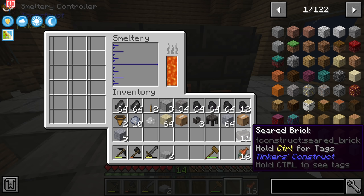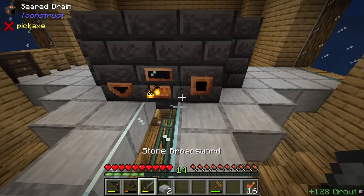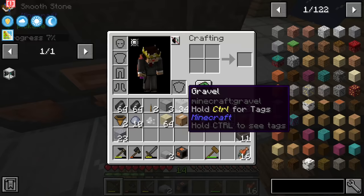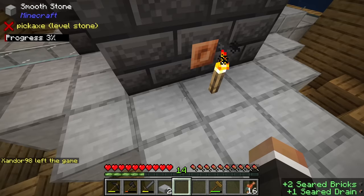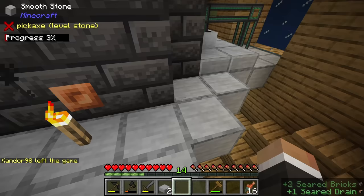Chat pointed out you can actually smelt grout in the smeltery and get double the number of ingots - in a regular blast furnace one grout gets you one seared brick, whereas in the smeltery one grout gets you two seared brick. So we can essentially double the number of seared bricks by smelting grout in the smeltery. I might move this seared drain over because I want to get maybe three drains down - a drain here, a drain here, and a drain here.